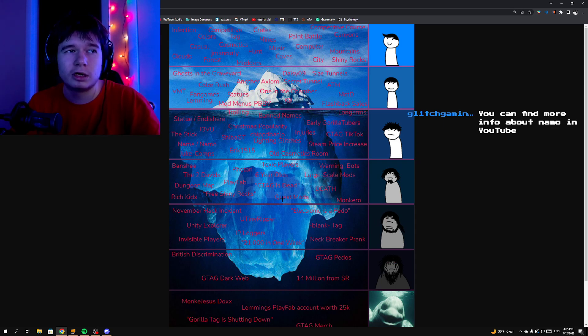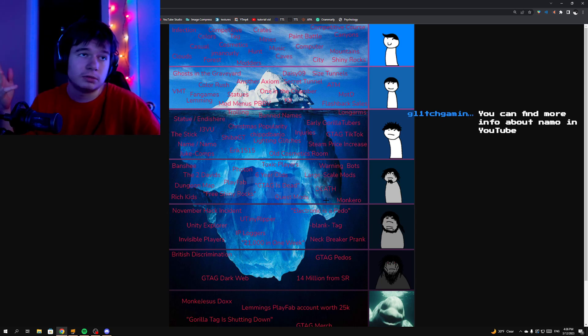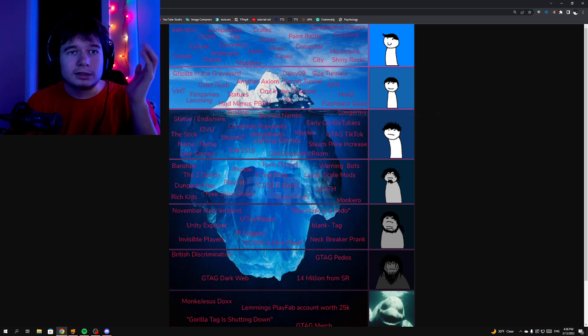Quest mods — I actually posted quite a few tutorials on how to get Quest mods, if you want you can watch them. Monk Hero — I think that's how you pronounce it — Death is a ghost I'm assuming, another ghost which was introduced recently. It's essentially a ghost from Puss in Boots 2, if you've seen the movie. Large scale mods — I'm assuming this is talking about the popular mods such as mod menus which were spread around the Gorilla Tag community a lot.